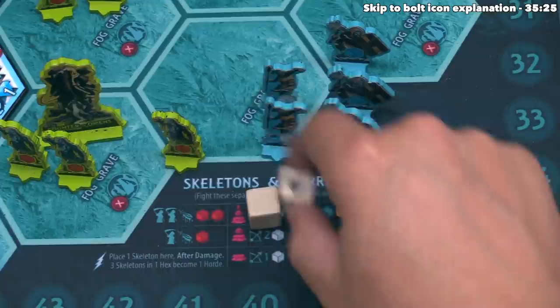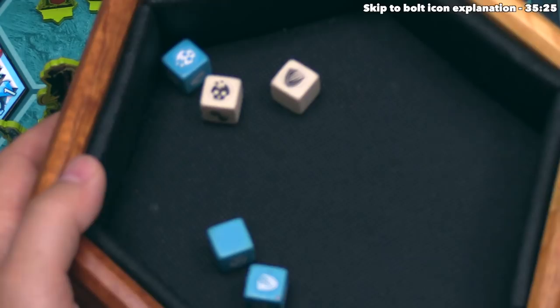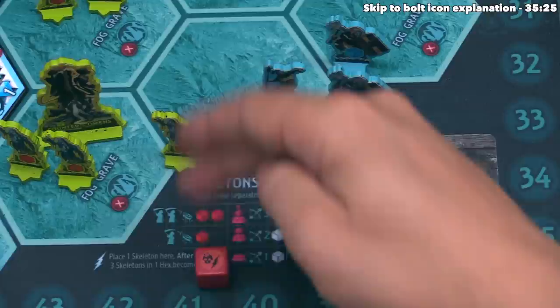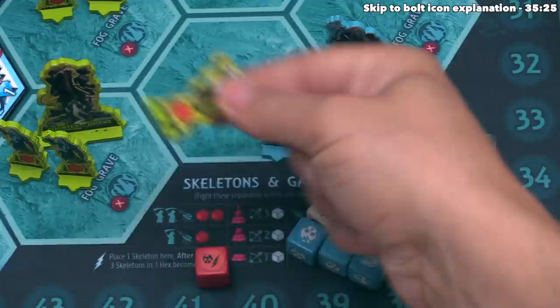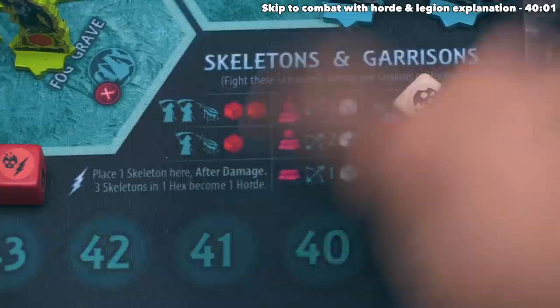Combat moves into the clash phase. Blue rolls two white and three blue dice for their units, and simultaneously the one skeleton rolls one red die. Blue gets two shields and two skulls. The skeleton rolls a hit and one bolt. Dealing damage: the skeleton's one damage is absorbed by the two shields, and blue's two damage destroys the skeleton — but looking at the skeleton's card, whenever they roll a bolt on their dice, you place one skeleton here after damage is dealt. If that made three skeletons, it would turn into a horde and you'd be fighting the horde instead.